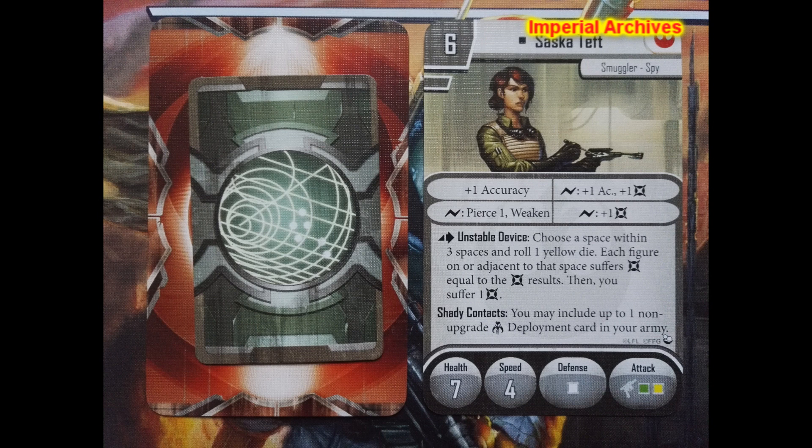If you've played her side mission during the campaign, you may know she has some useful contacts among other smugglers. Thanks to that, she has access to the ability labeled Shady Contacts. With it, you as a rebel player may include one non-upgrade scum mercenary deployment card in your army group.